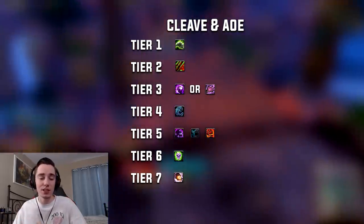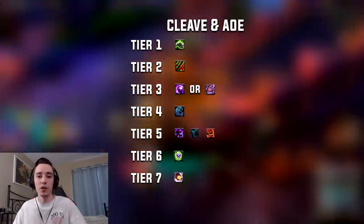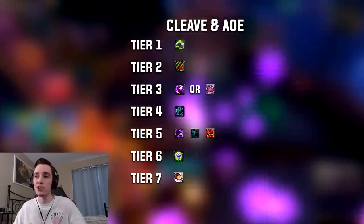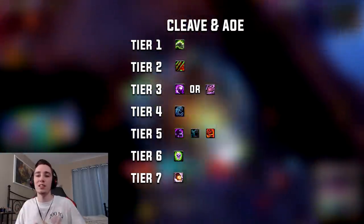Tier 2: Bursting Sores. This is what makes Unholy damage absolutely insane on AoE. In dungeons you will probably notice that Bursting Sores will make up a very large percent of your damage because the more targets you have, the more explosions you're getting and your damage scales essentially exponentially.